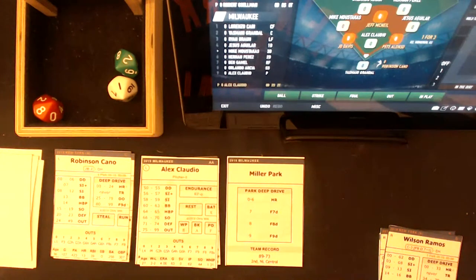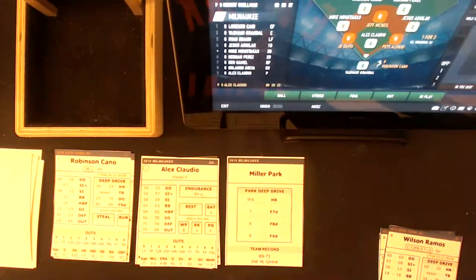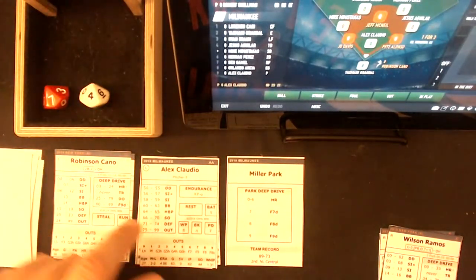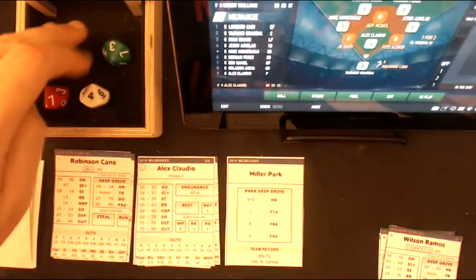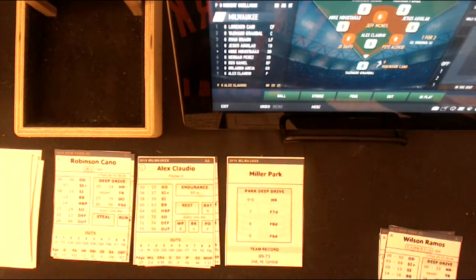So Robbie Cano versus Alex Claudio. Alex Claudio is still going to be allowed to have the 50-point advantage over Robbie Cano with the bases loaded, two outs, top of the seventh. Robbie Cano has the opportunity to break this game open right here — it's a 5-4 game, still close. We rolled a 74 — 74 is off Alex Claudio's card, 50-99 off the pitcher's card, and it's going to be a defense result. This increases the drama because what could happen now is either a range hit or an error.